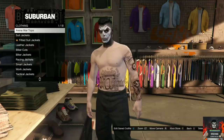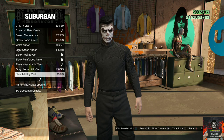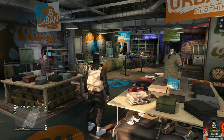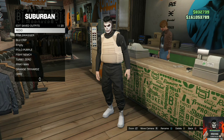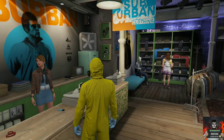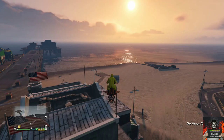Make your way over to any clothing store on the map. Go to the top section, go to utility tops, and purchase the black battle vest. Back out once, then go over to utility vest and purchase the peach plate carrier. Make your way over to the front counter and save this as an outfit on slot one. Once done, back out once, go over to heist coveralls, scroll all the way down, and purchase the yellow hazard.